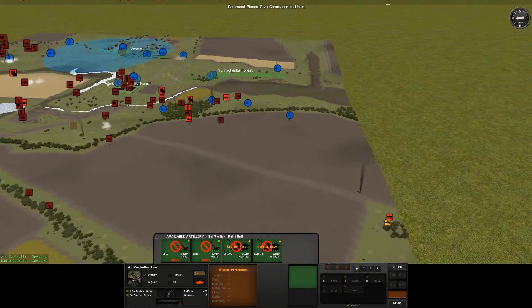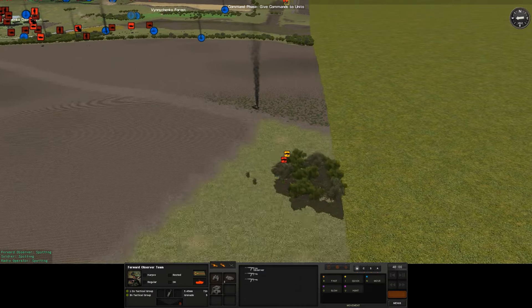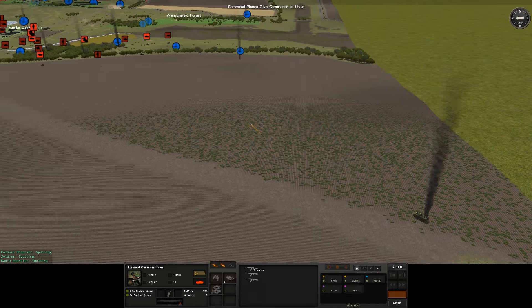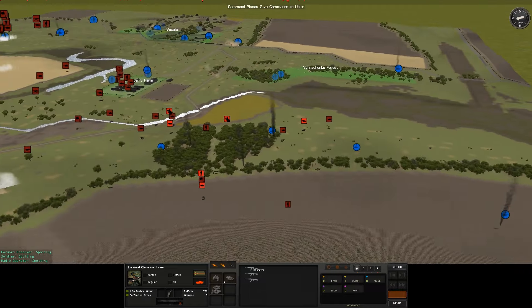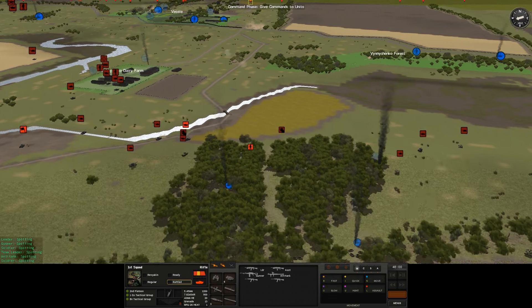I need to actually bring my spotters forwards. I've had these guys and I've really underused them — I should have used them a hell of a lot better. Considering I forgot that we had mortars; if I'd remembered we had mortars they would have been a lot more useful.